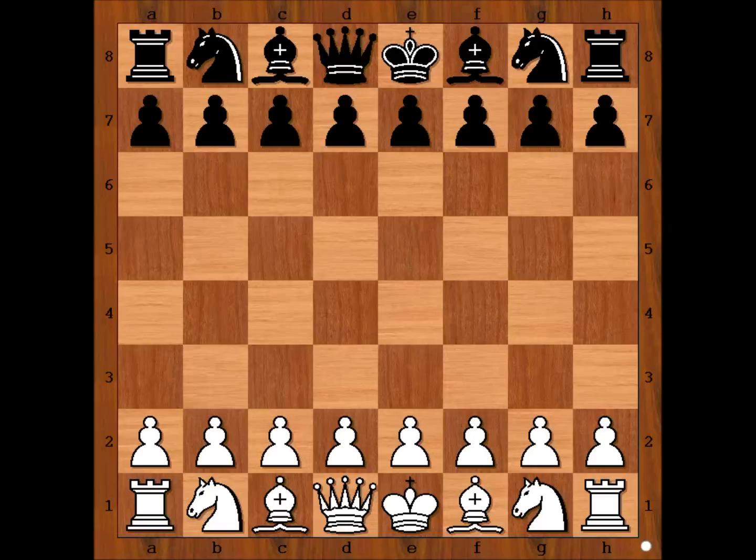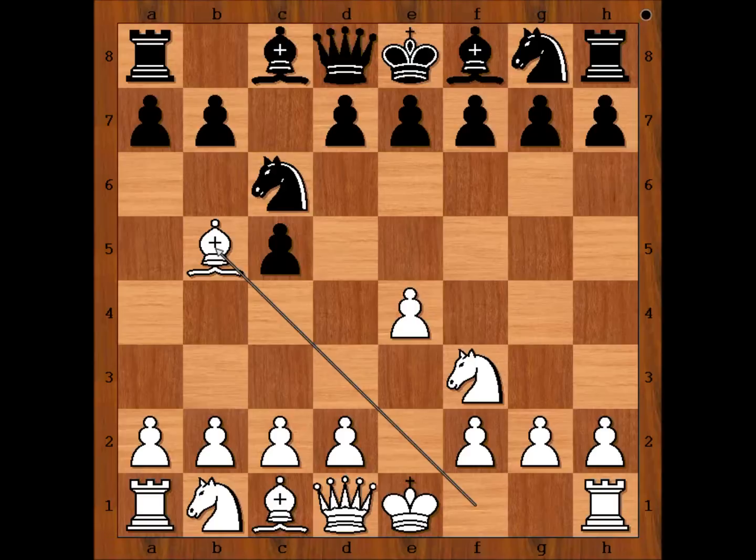Luca Van Veli had the white pieces and he started with e4. Yifan Hou played c5, the Sicilian defense. Knight to f3, knight to c6, and now Luca Van Veli played bishop to b5. d4 is the most played move, but we have bishop to b5 — the Rosolimo attack.